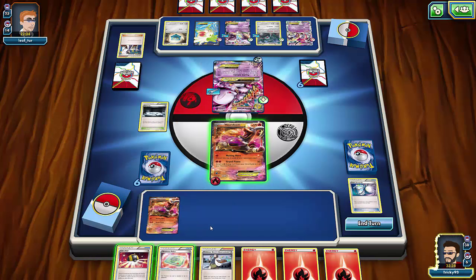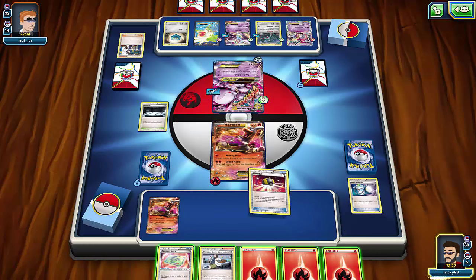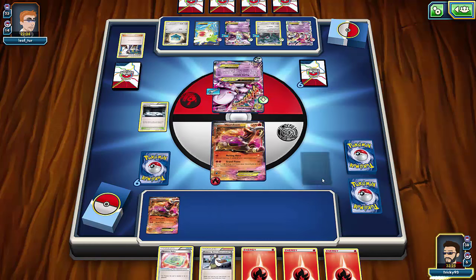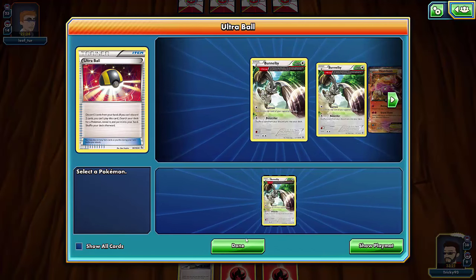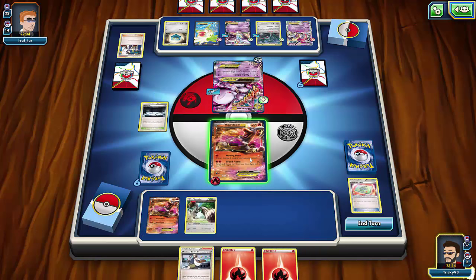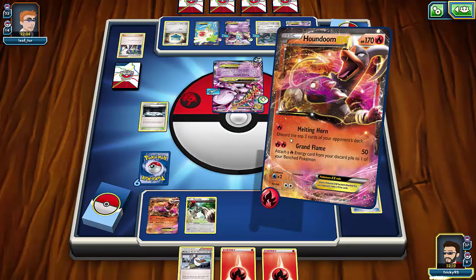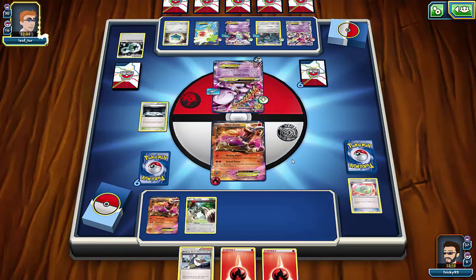I pick up Houndoom with Scoop Up — I can't attack this time but I'll Ultra Ball for a Bunnelby. I could put Weakness Policy on Bunnelby but I don't really need it. I go for Bunnelby because I can use Burrow to put a card back if I need it, and start setting these up. He now sees my Bunnelby and knows he has to do something. I get rid of a Double Colorless — he needs a lot more energy to knock me out.